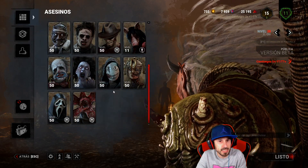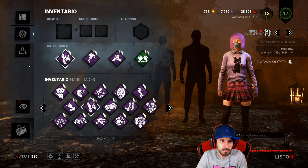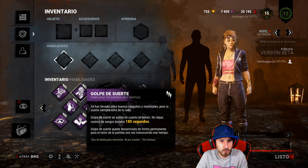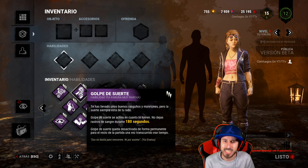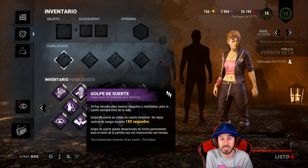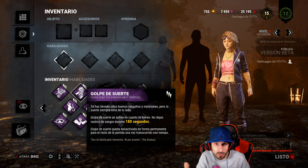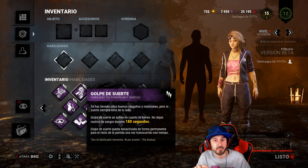Vamos a ver ahora las del superviviente. Son curiosas y hay una que es muy buena para jugar en equipo. Tenemos aquí a Yui Kimura, que está bugueada ahora y tiene la voz de Meg, pero lo arreglarán. Vamos a ver sus habilidades. Tenemos por un lado Golpe de Suerte: te has llevado unos buenos rasguños y moretones, pero la suerte siempre está de tu lado. Se activa en cuanto te hieren: no dejas rastros de sangre durante tres minutos. Golpe de Suerte queda desactivada de forma permanente para el resto de la partida una vez transcurrido ese tiempo. O sea, te vale para la primera vez que te golpeen.